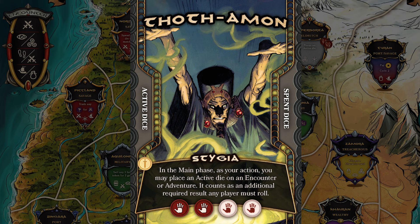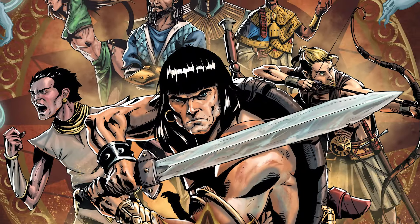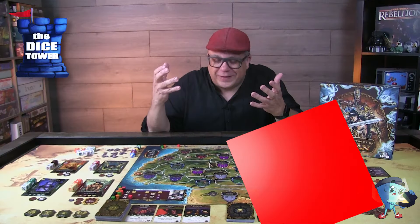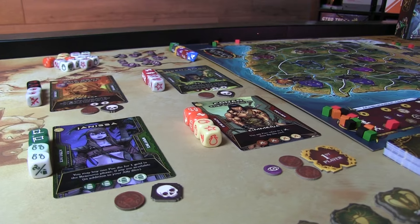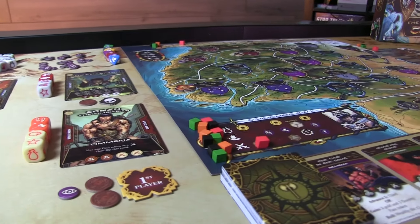All while the foes plot their downfall, setting traps for the adventurers on their travels. All of the characters, adventurers, and art are drawn from the Dark Horse Comics line of Conan titles. This is a thematic dice chucker, and if you've watched any of my videos you'll know I love theme and dice chucking — right up my alley.